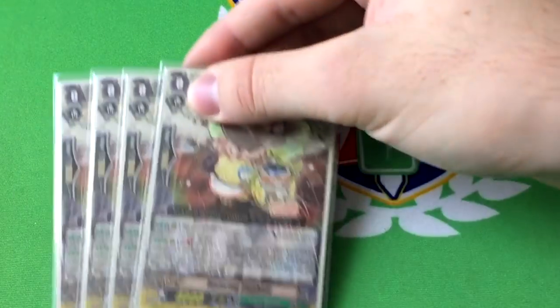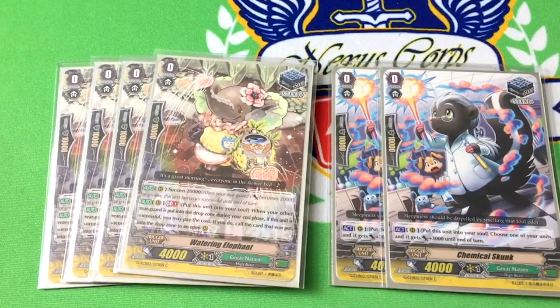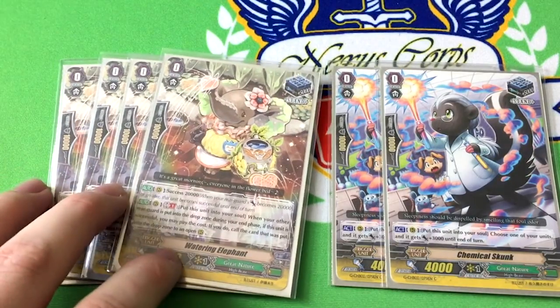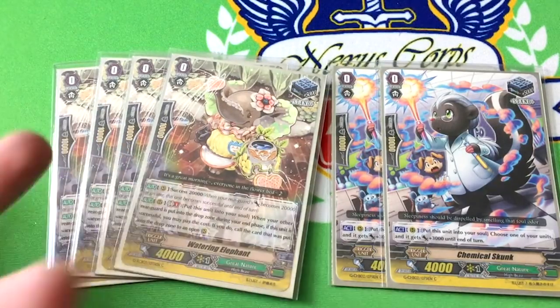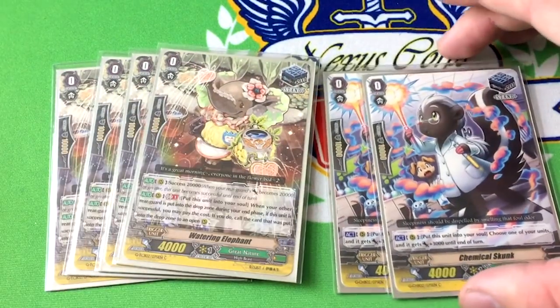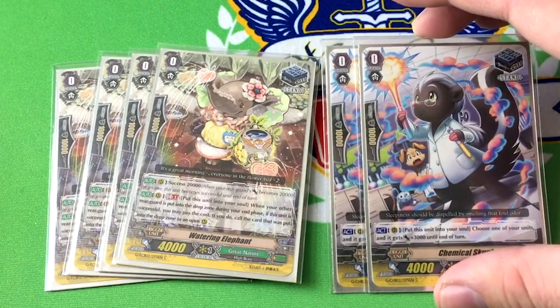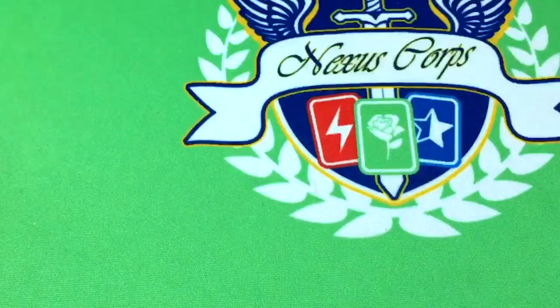Four copies of Watering Elephant and two copies of Chemical Skunk. Chemical Skunk is also a Margal clone. Watering Elephant is a unit with success at 20k, and then GB1: at the end phase, when someone's put in drop, you can put it in soul, and then call that unit back to rearguard circle. So let's say I have a Talented Rhino and can't search another — I can put this down early, have Rhino do all his stuff. Let's say I dropped a Mike and a Duck Bill during that turn. Rhino dies in end phase, you get your search and draw, and then you can shove this in soul and immediately get it back for next turn. Very good stand trigger. A lot of the win condition comes from Talented Rhino, so stand triggers are very good in the deck. I tried draws for a while, but that is just deck-out fuel.